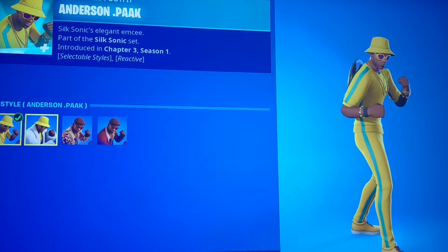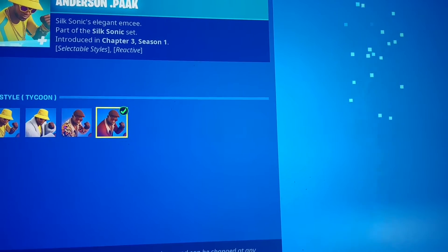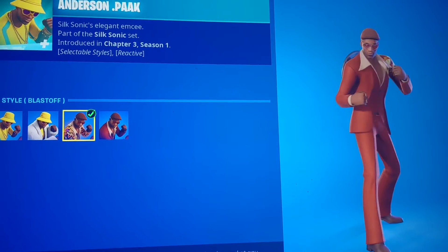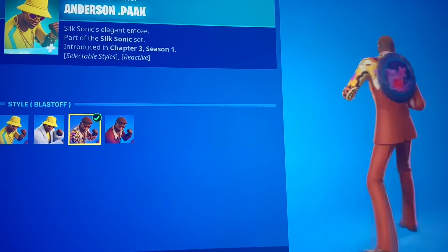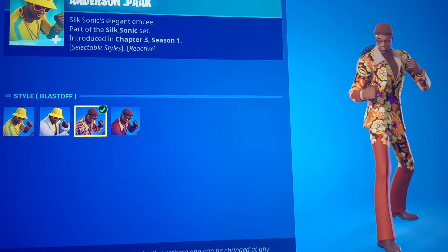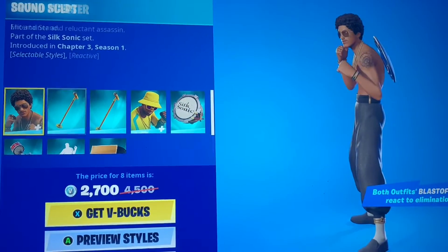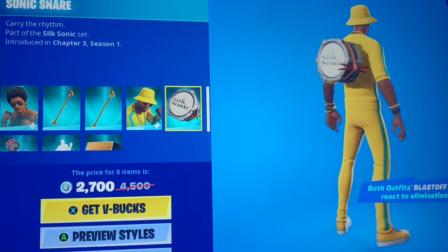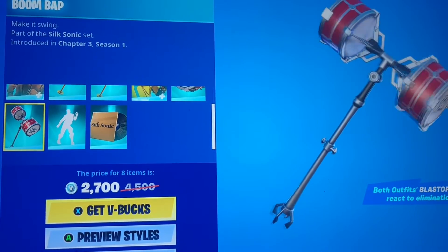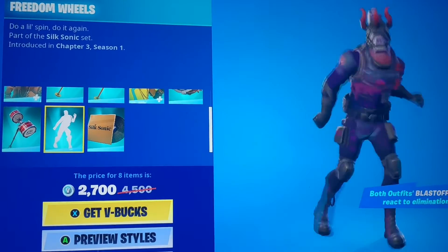Anderson Puck also gets his own styles — Winter, Blast Off, and Tycoon. I don't know why — and now he has a hat. You guys saw that he was bald for me and I was like, what? Pretty cool. His stuff is reactive as well. He comes with the Sonic Snare, the Boom Bop Pick Axe — very nice — and the Freedom Wheels.